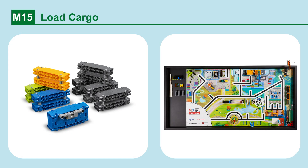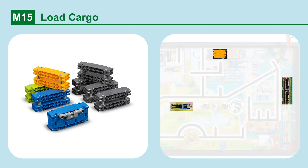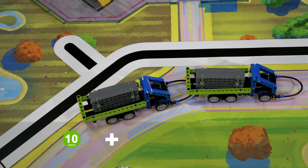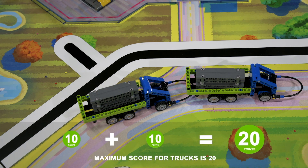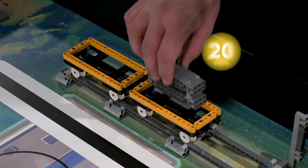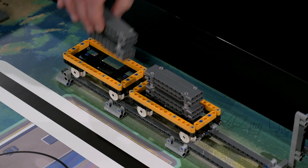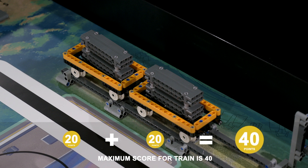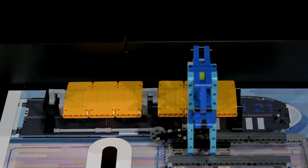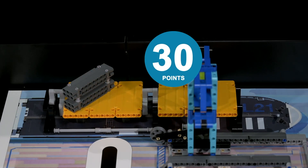Mission 15: Load Cargo. Load cargo containers onto the different forms of transportation. A maximum of two containers can score per form of transportation. Points are scored if there are any containers loaded onto the platooning trucks, onto the train, or onto the west deck of the cargo ship.